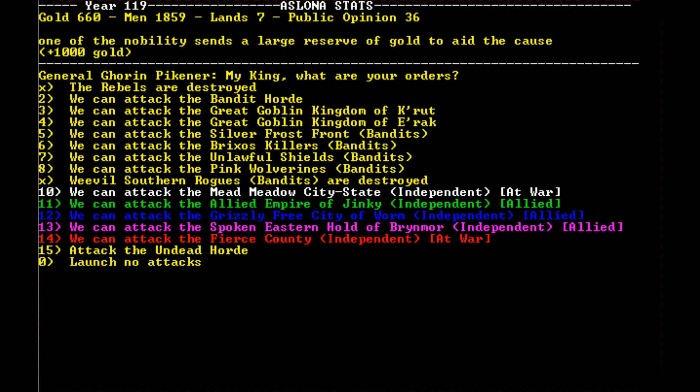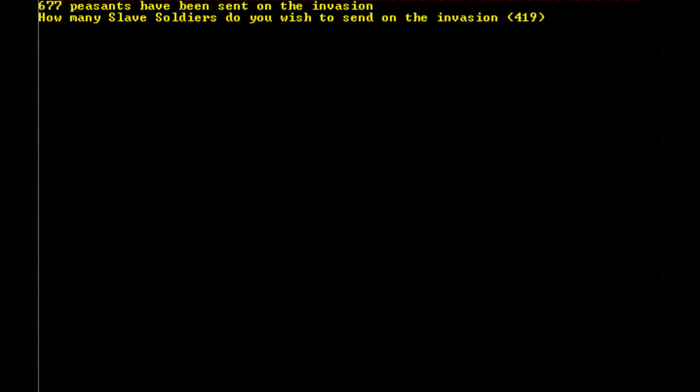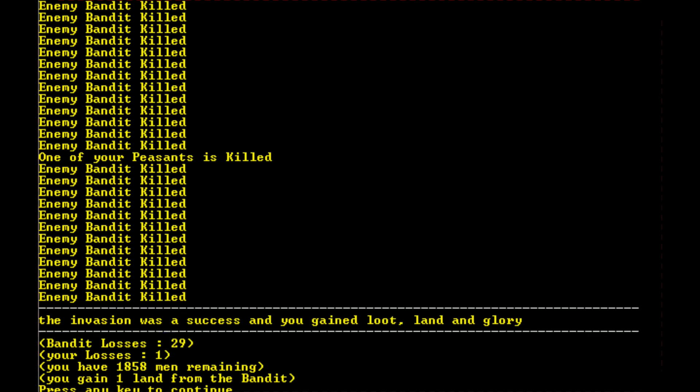Let's end the turn so we can attack the bandit horde. Nobility is also sending us another thousand gold. We're going to invade and send all of our peasants — just everybody, because it's been working really well. We've got 419 slave soldiers, 617 soldiers, 24 knights. The invasion was a success! Bandit losses: 29, my losses: only one peasant. We gained a land.